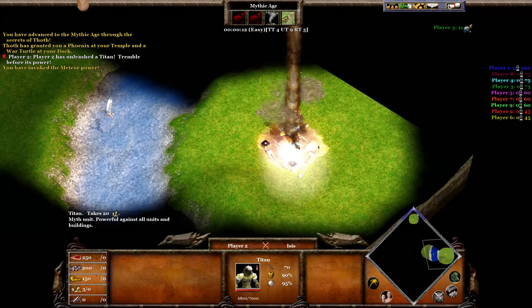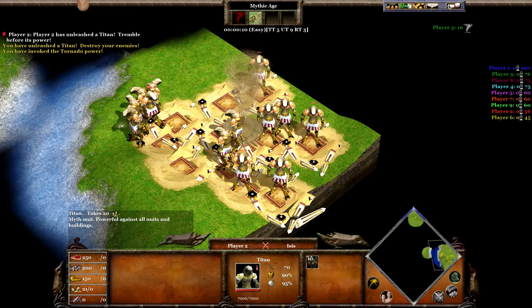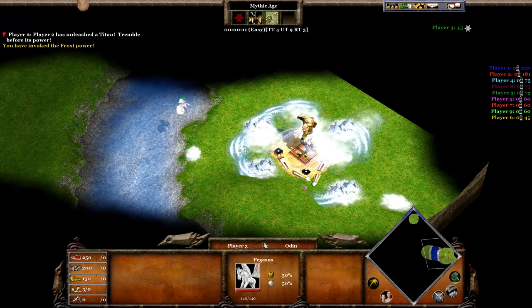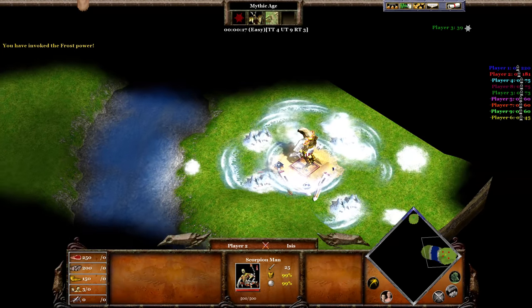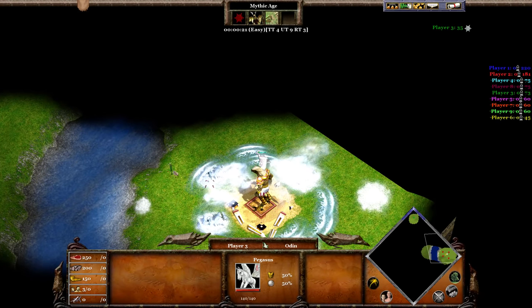As for Egyptian god powers, Meteor does work but isn't very effective, as it's best used against buildings. As for Tornado, it doesn't even deal damage to the Titan. As for Frost from the Norse god powers, you can't even use it unless there are other units around. Once you use it with other units around, it will not work on the Titan — it will only work on the units within the area.